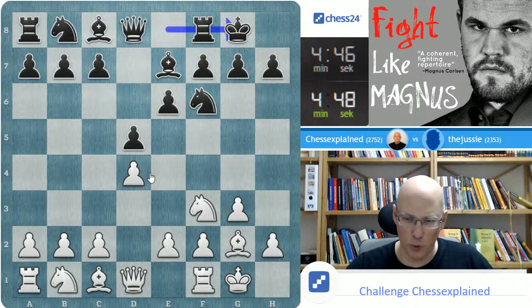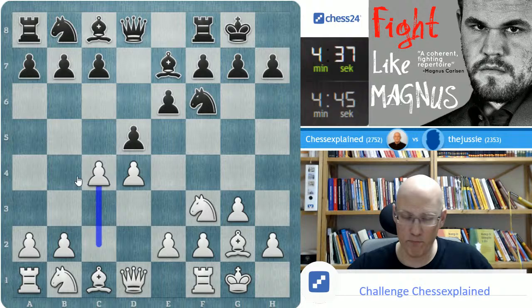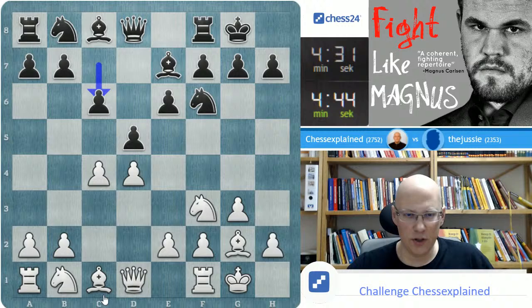I also pay attention to the other streams if there are messages or questions. Now, we have a Catalan on the board. D takes C4 is the main move, but you also see the closed Catalan with C6. Let's see how Black handles this.